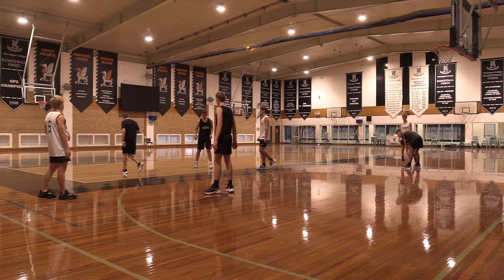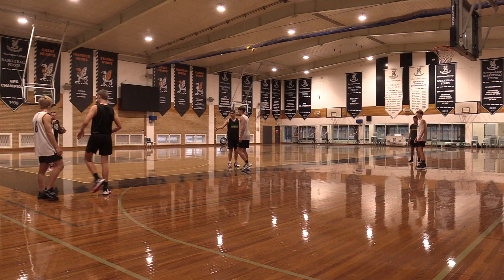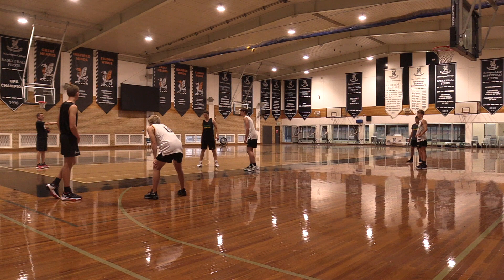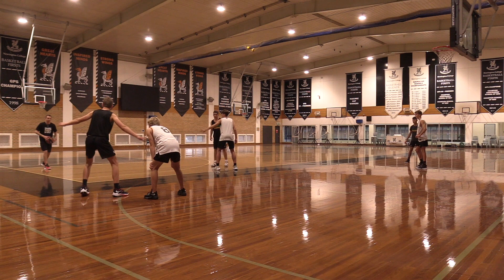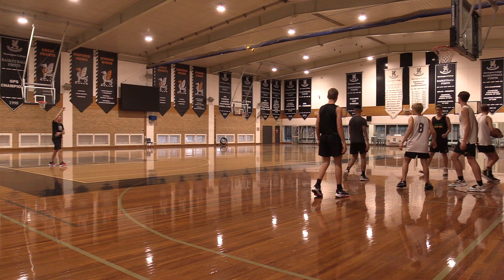Let's set up with offense and defense — white is the screener. You're allowing this pass but denying that one. We're playing out of that on a rebound: ball comes back out, we find our spots, hit the hit spot, and play from there. First team to two buckets — here we go.